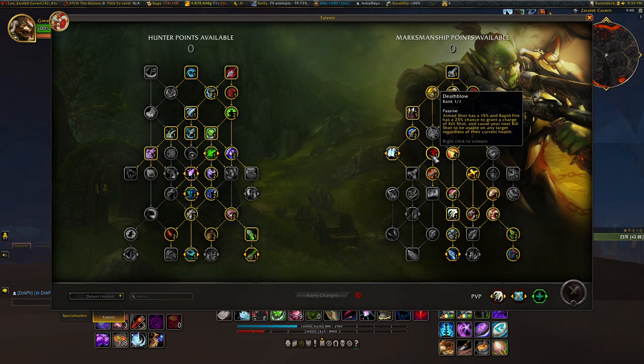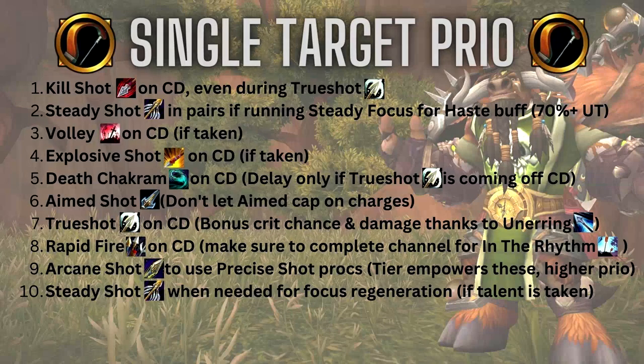That gives you Death Blow on most of your main abilities: Aimed Shot, Rapid Fire, Multi Shot, and Arcane Shot. Now let's take a look at our rotation. For the single target rotation, one thing I can say is: do not let your Aimed Shot cap on charges ever. That's the single greatest way to lower your damage on Marksman Hunter. If you're in a Mythic Plus single target situation you're going to have Explosive Shot, Volley, and Death Chakram.